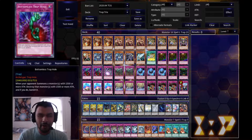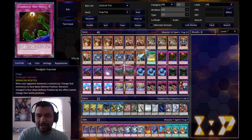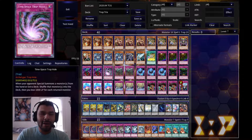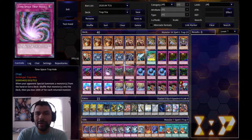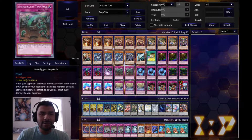I cut Time-Space Trap Hole down to one to add the second Bottomless. I really wish Bottomless was worded differently because a lot of monsters nowadays can't be destroyed by card effects, and Bottomless destroys before it banishes. But it's fine - it eats up a lot of my opponent's normal summon monsters along with Floodgate, leaving them fewer resources. Time-Space is really good too: whenever your opponent special summons from the hand or extra deck you can shuffle them back and take 1000 per monster.